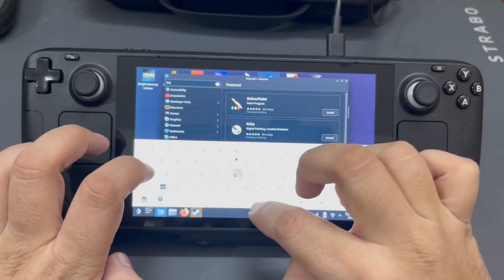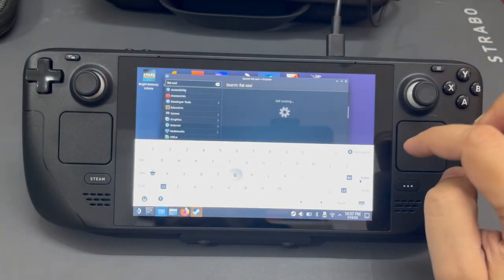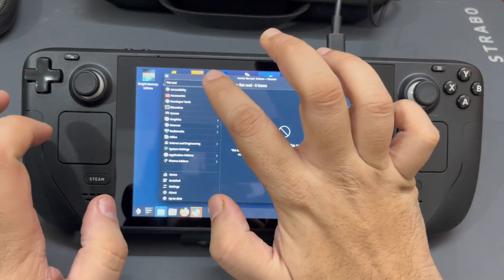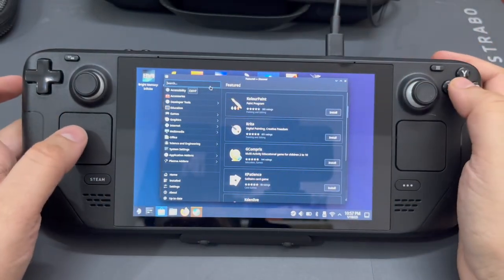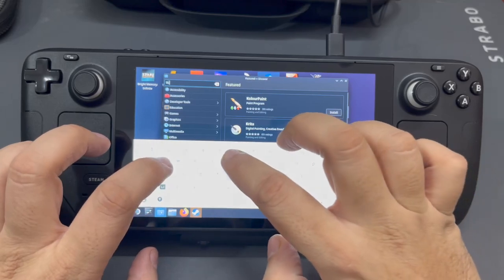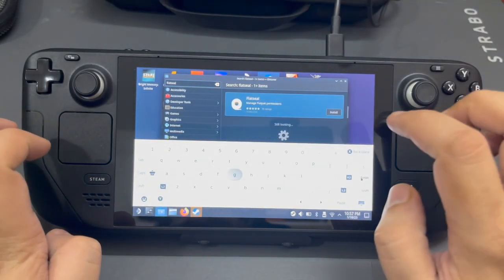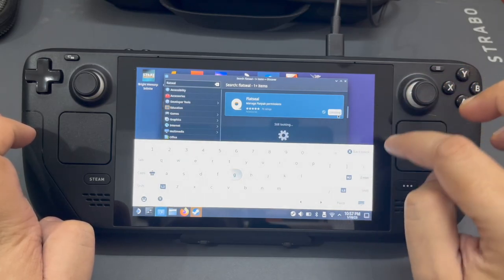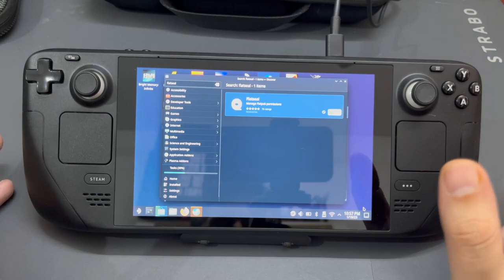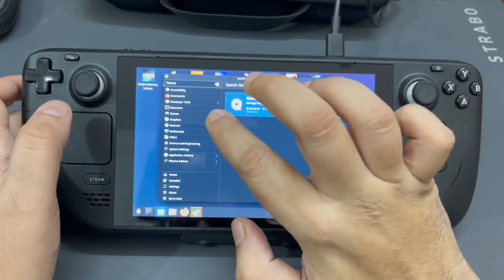Let's type 'Flat Seal' — F-L-A-T-S-E-A-L — and press Enter. We have Flat Seal and we are going to install this. It should be a pretty easy and quick one; it doesn't take too much space. And now we have Flat Seal installed as well.